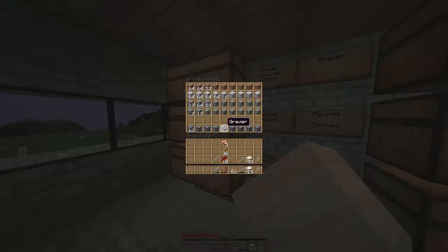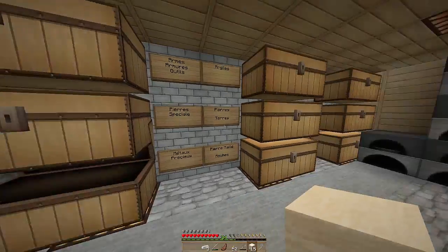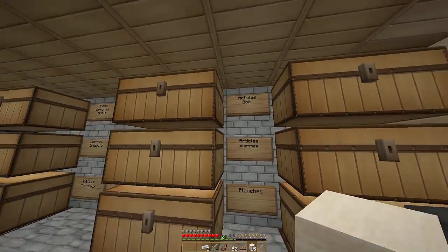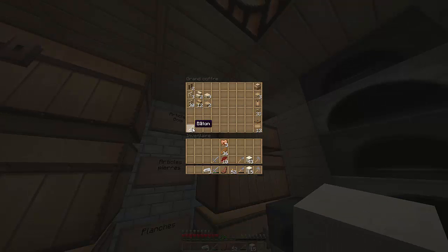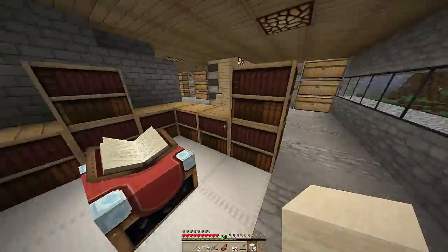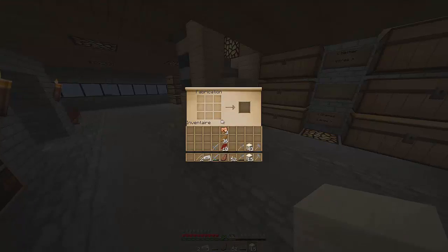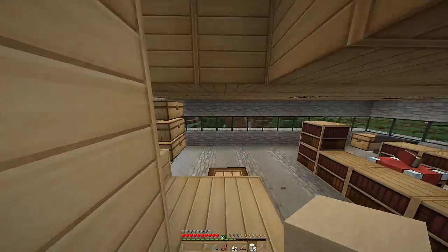C'est en dessous. Articles en bois... non, c'est à côté. C'est une tomate. On va s'en faire une vite fait. Voilà. Maintenant, direction... direction. Je viens de ne pas les porter. On a dû creuser pour faire tout ça. C'était dur.